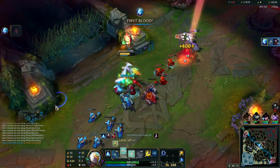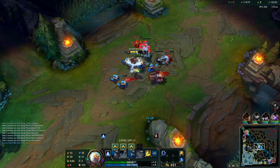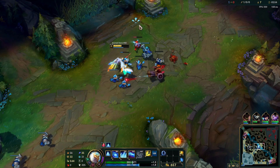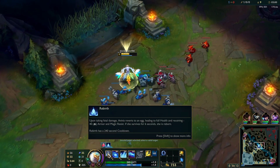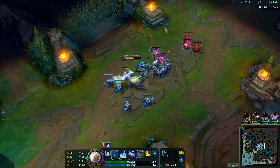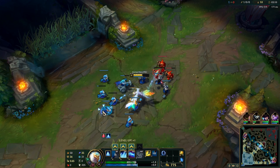She's dead — bye! Anivia is so fun, she has tons of burst. And her passive saves you from instant death. Because if you survive within 6 seconds, you're gonna revive with current health. So your enemy has 6 seconds to kill you again.